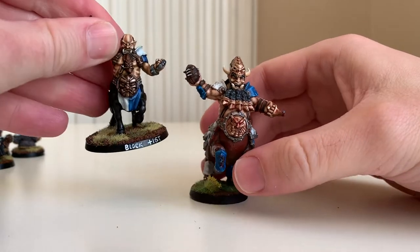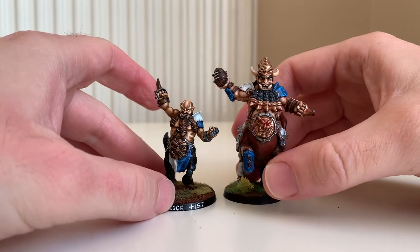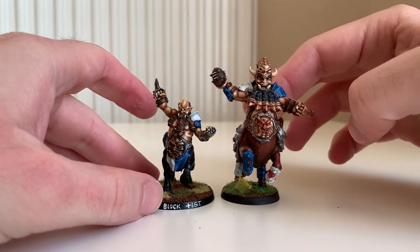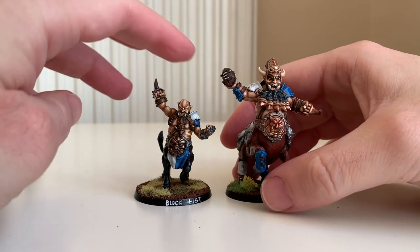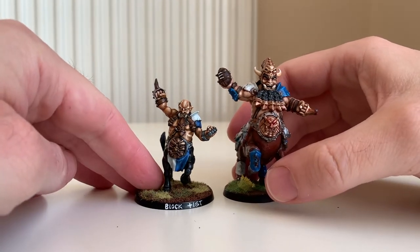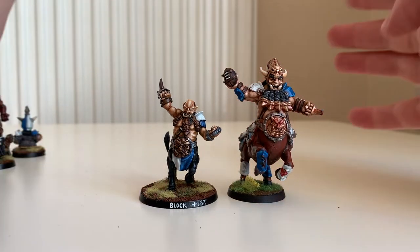And he was sculpted by one of my favourite sculptors of all time, Rafaela Stumpo. I think he's supposed to be a star player, but I'm going to use him as a normal bull centaur, because that's what the first normal bull centaur sculpted by Rafaela Stumpo looks like — one of my favourite sculptors.